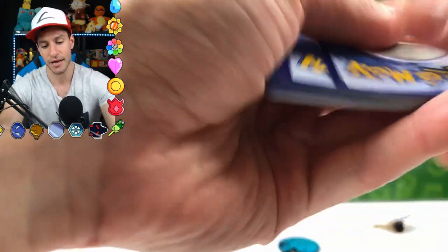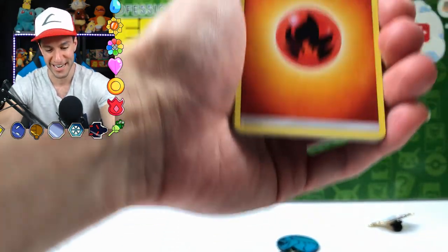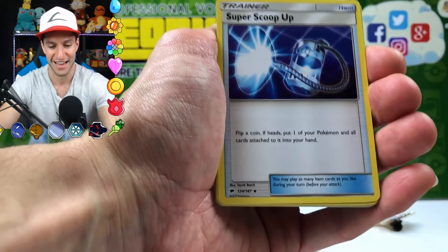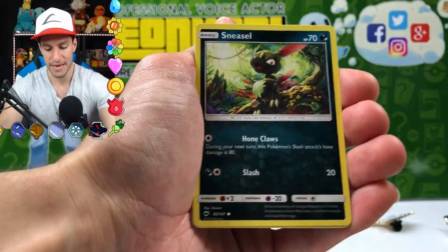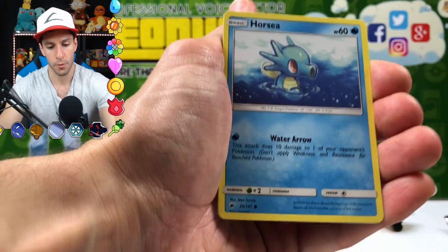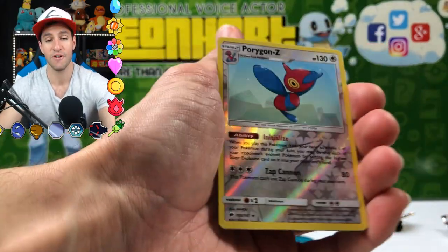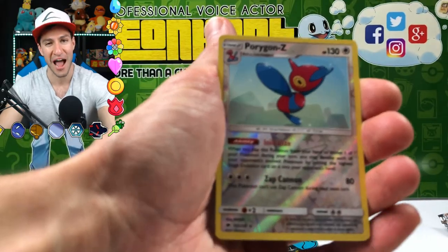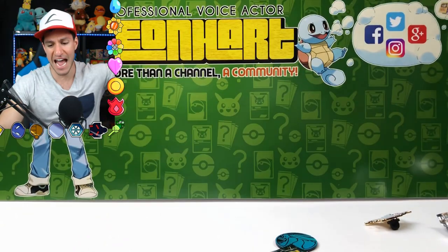Let's get that hyper rare Charizard — Sun and Moon Burning Shadows! Guess the Energy game: I'll go with fire. We are on a roll right now! We got Super Skitty, Plumeria, Cedric, Venipede, Vulpix, Horsea, Noibat, Porygon-Z — that is a reverse rare holographic card. It's a Bruxish — okay, well we got the reverse rare holographic!